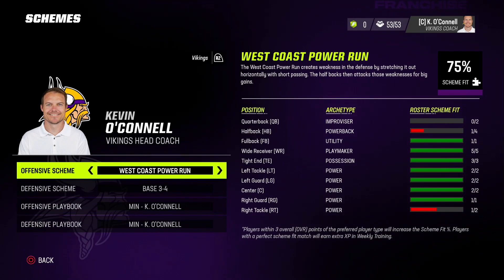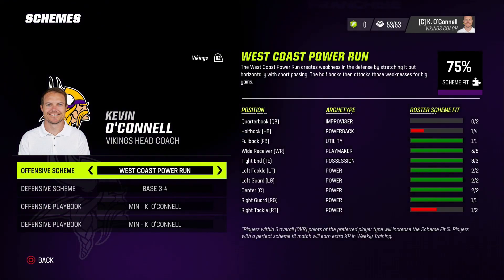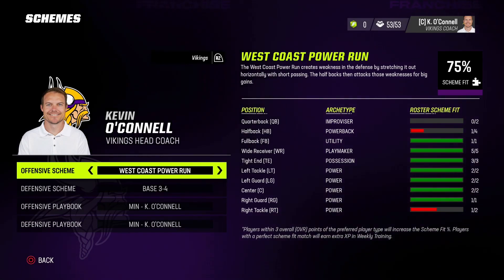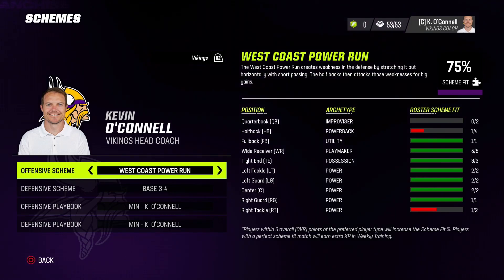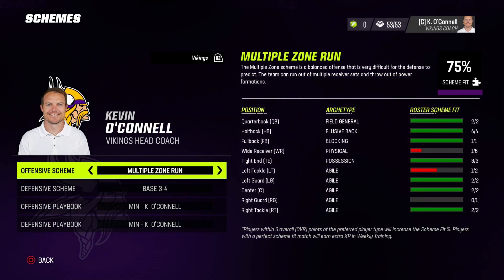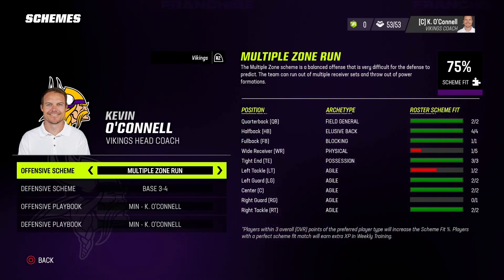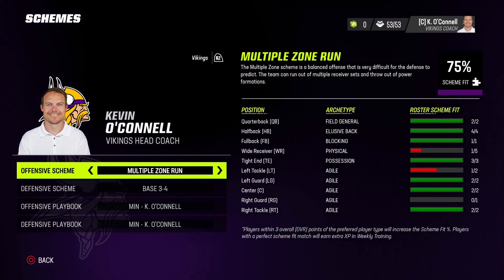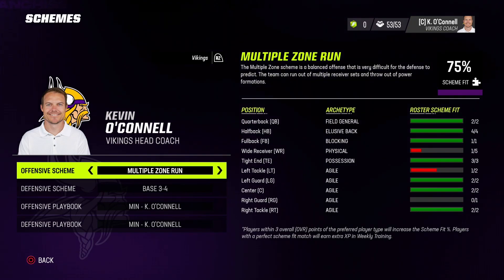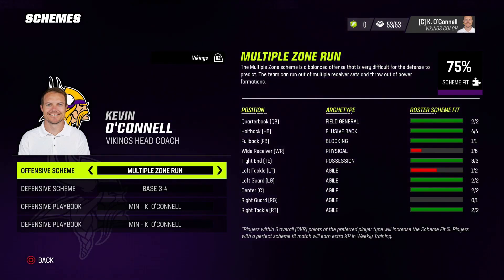The quarterback is one of the most important parts of picking your scheme, and this is where it gets tricky. Not every high-percentage scheme is going to work best for your team even though you'd think it would. I can change from a west coast power run to a vertical zone run to a multiple zone run and you'll see the QB archetype change every time — improviser, strong arm, and field general — three different-looking Kirk Cousins, and three different offensive game plans. You can find books that work with multiple schemes, but you have to test constantly to find what's best.